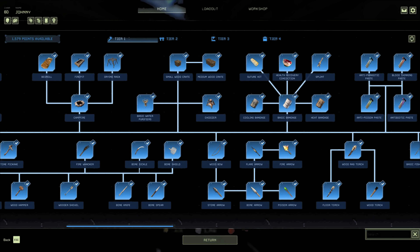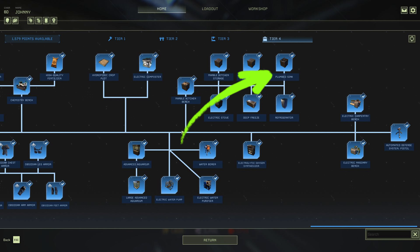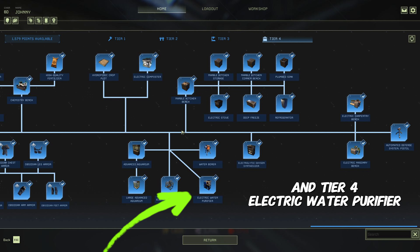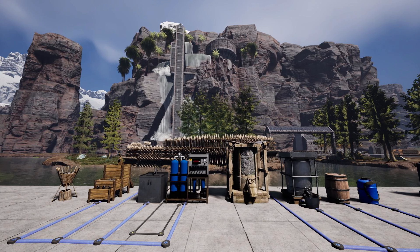To access the higher quality water types, you'll need to invest in water purification technologies, such as the basic water purifier, the water purifier in Tier 3, or the plumbed sink in Tier 4. These allow you to convert lower quality water sources into cleaner, safer, and more beneficial water. The water network is not just about drinking water, but also about distributing it to various crafting benches and devices. Supplying water to these systems can increase their production speed and efficiency, making the water network a crucial component of your overall resource management strategy.